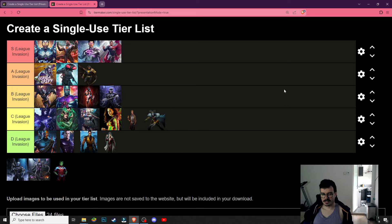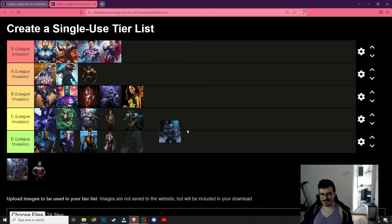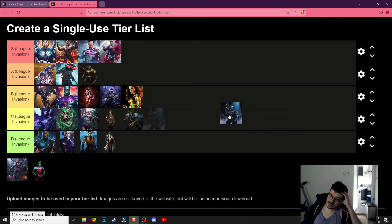Brainiac — B tier, I guess? He can interrupt some specials, put some Despair debuff on the enemy, and has a very nice special for disabling shields. Actually, let's move him up. Let's move Wonder Woman up too.